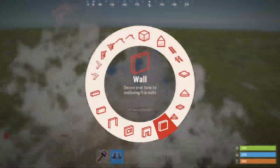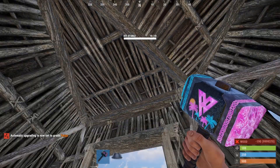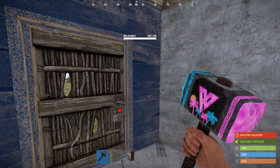Starting off, we're going to place two triangles and surround us with walls and one door frame. You can upgrade everything to stone apart from the door frame and the roof closest to the door frame. Slap down a door on the TC and your starter is complete.